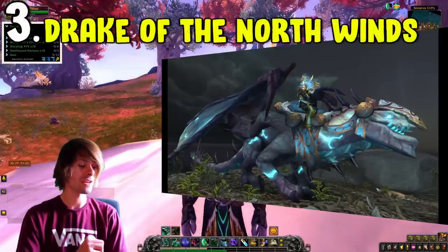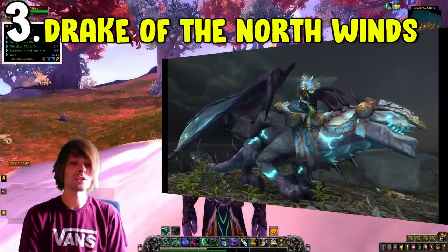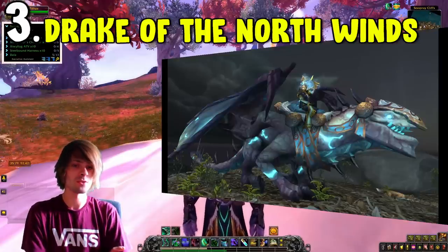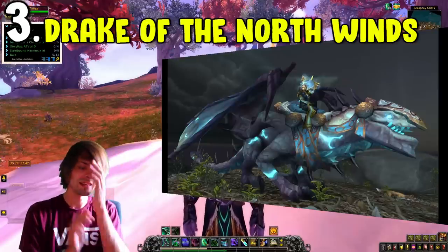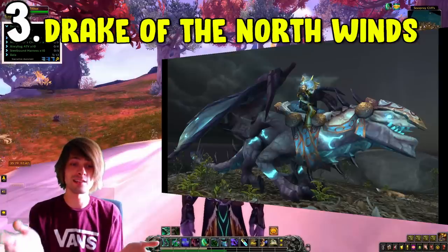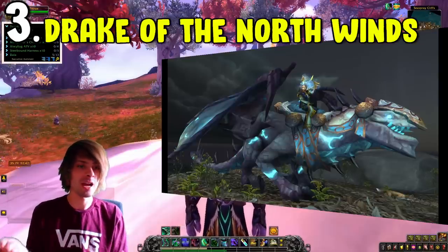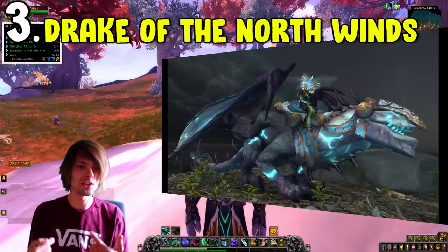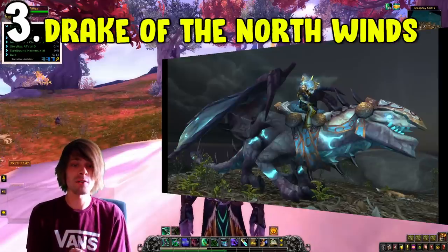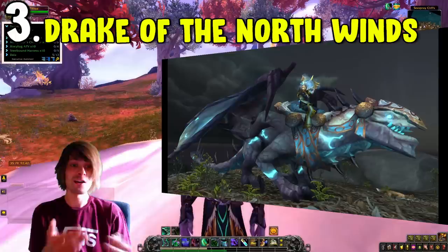Coming in at number three we have the Reins of the Drake of the North Winds. This one drops from Altairus in the Vortex Pinnacle at a 0.9% drop chance. It takes quite a long time but there are ways to make it less annoying. Once you defeat Altairus, all you have to do is jump off the platform, which takes you back to the beginning of the dungeon, then jump out, reset, and go back in. You can also farm a great deal of Volatile Air as a side note to make extra gold while farming this mount.